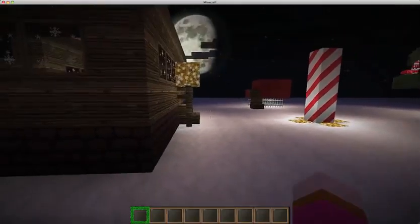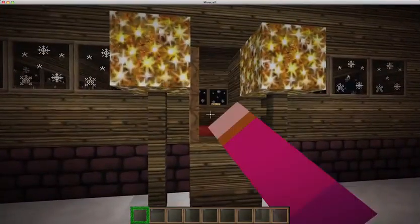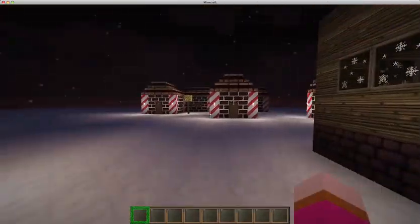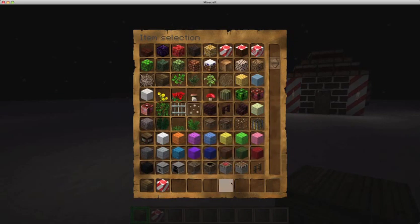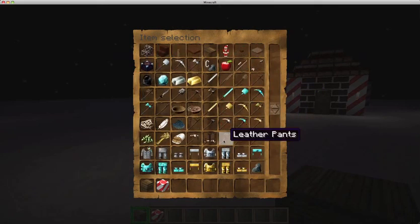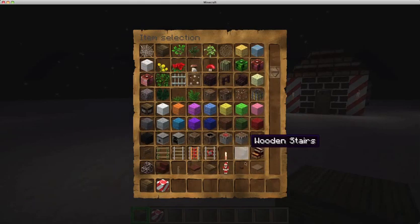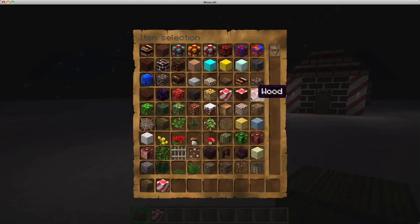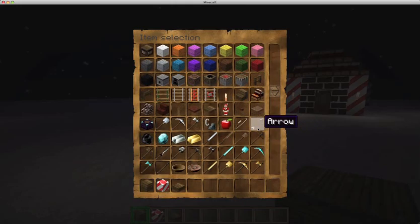Here we are, day four out on the snow, the moon rising. I'm here with Ben - say hello. Our plan today is to start work on the workshop, and I've got high expectations for this. It needs to be quite big - it's a special building, very important for Santa.